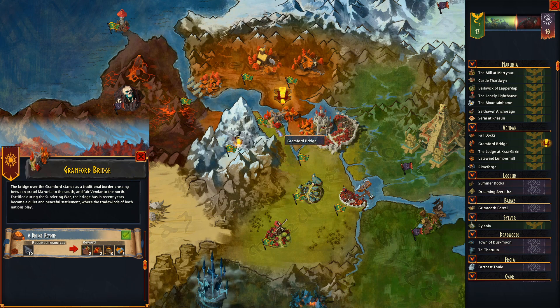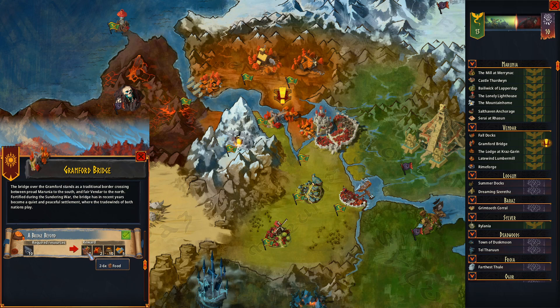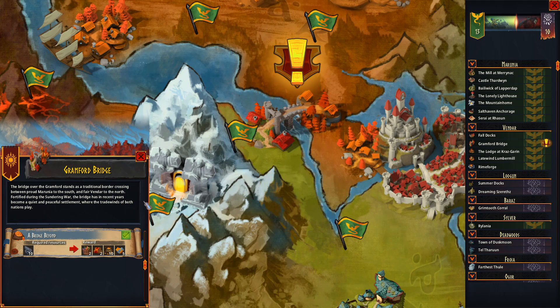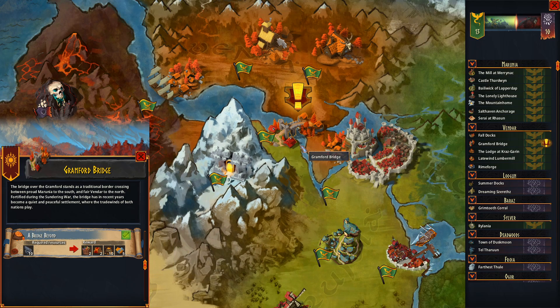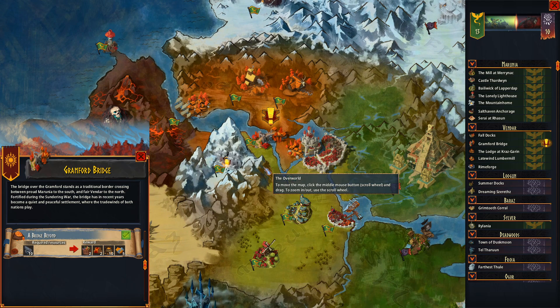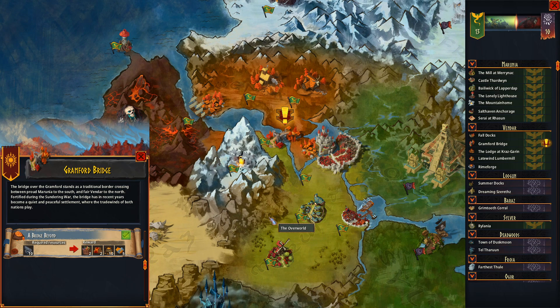At Gramford Bridge, there's a quest called 'A Bridge Beyond' requiring 10 granite chunks, which gives us food, lumber, coin, and trade lore in return. There's a nice little paragraph written about the quest specifically, saying they want to repair the bridge. Some of these are preset events written for specific locations, but later on you get more generic auto-generated ones. It's not always unique, but it's pretty nice when it is — it just adds a bit of flavor.